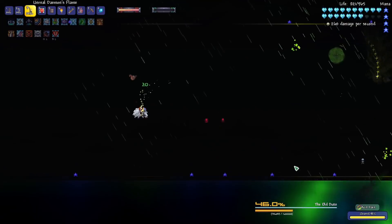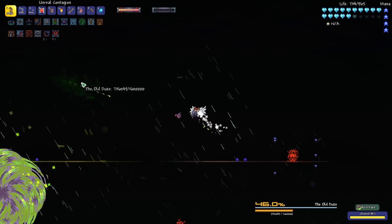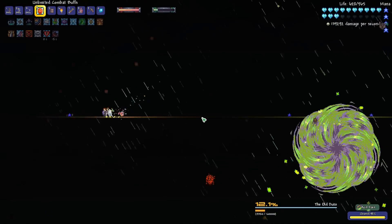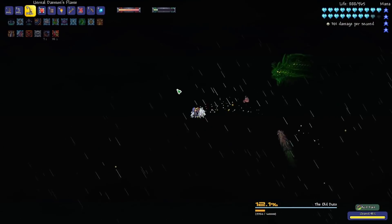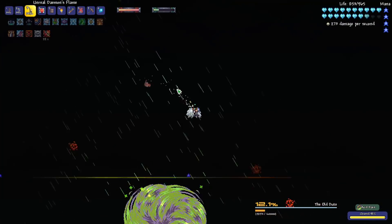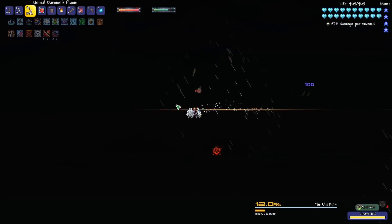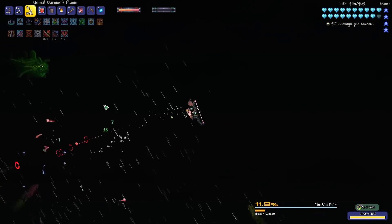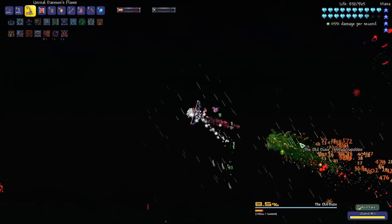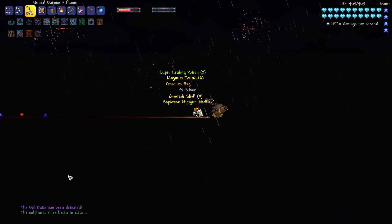He's doing just kind of a normal dash, not seeing any new attacks — he's still doing the acid black holes. I'm trying to test if he does the Duke Fishron invisible teleportation dash. That's pretty sweet. So for all you who love or hate Duke Fishron, you're going to have to fight him again and he's going to be much harder this time. Let's go ahead and finish him off. There we go — we have defeated the Old Duke, that's his name.